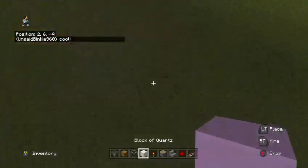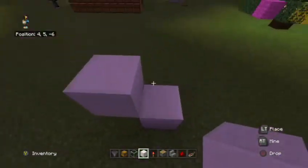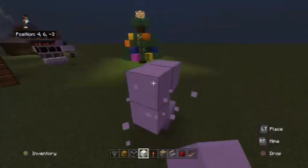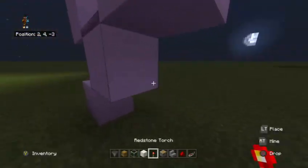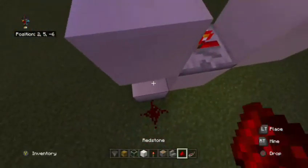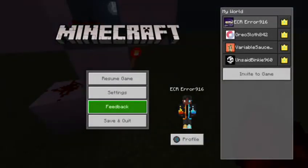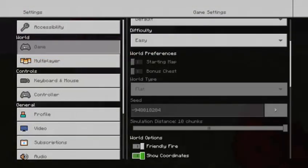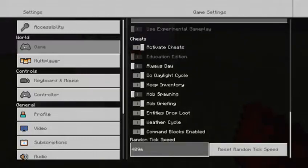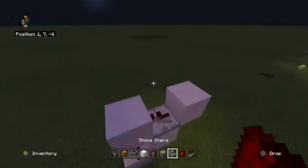In Minecraft, a lot of people know this, but certain blocks or certain growing things can be zero-ticked to make them grow extremely fast. One of the most common tutorials is a zero-tick sugarcane farm. First thing you're going to want to make is a normally quick redstone clock.